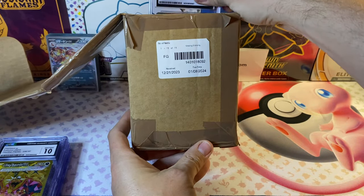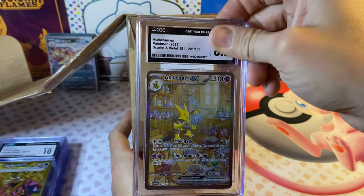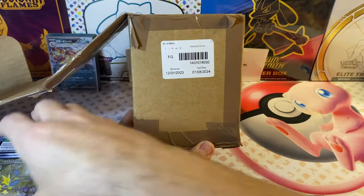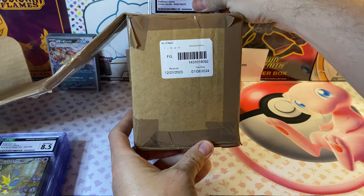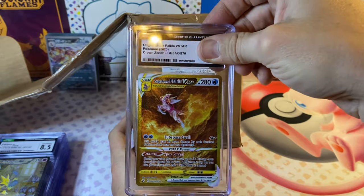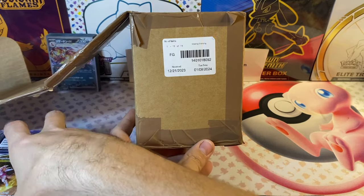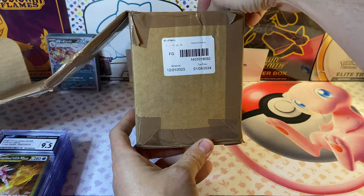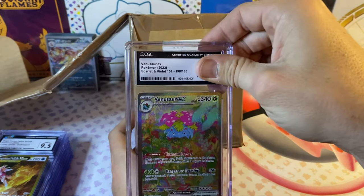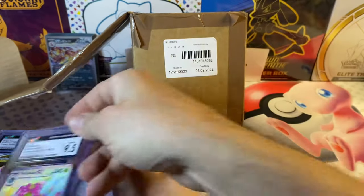Next we got the Alakazam from Scarlet and Violet 151 — we got an 8.5 on that one, that's all right. Moving on — we got the Palkia from Crown Zenith and we got a 9.5. There are some better grades in here, I promise. We got the Venusaur from Scarlet and Violet 151 and we got a 9.5.